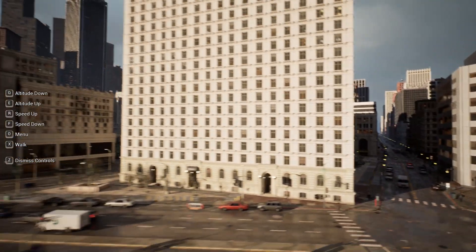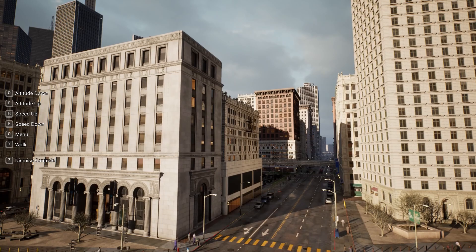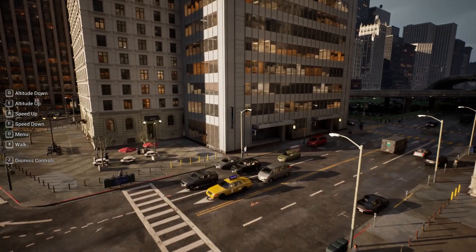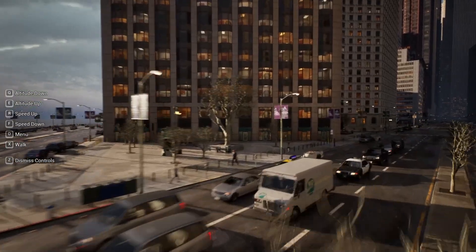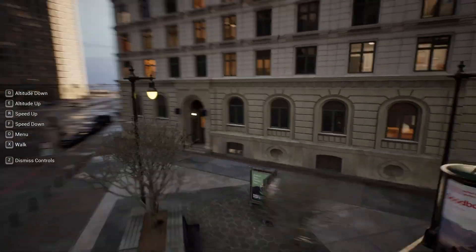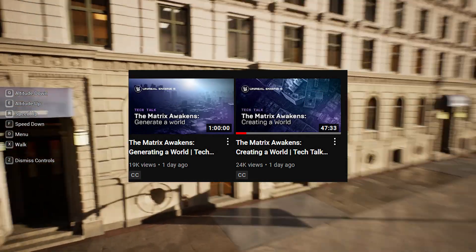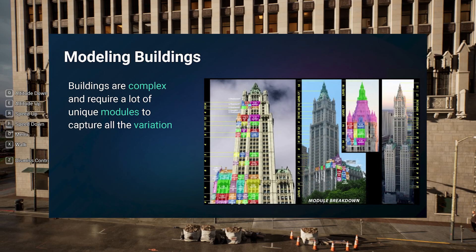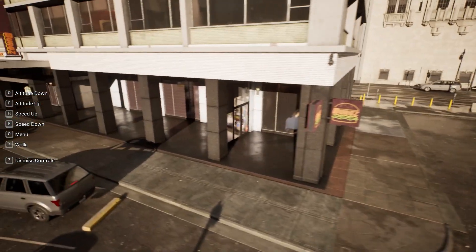A lot of the buildings in here are very unique — no two buildings basically look alike. There are a lot of different variations in terms of the ground level of the buildings, the sidewalks, park benches, entrances, windows, and doors. There's a video on the Unreal Engine official YouTube channel that details all the technical hurdles the team had to overcome to create all these different custom buildings.